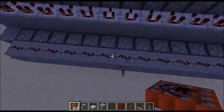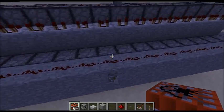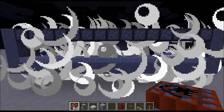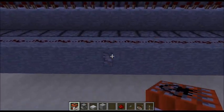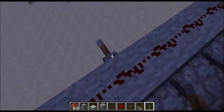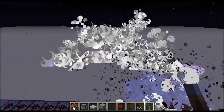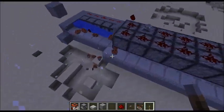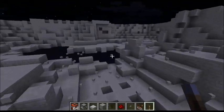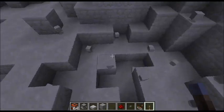These dispensers don't have comparators so they won't be ticking rapidly, but they will set off just one row of TNT. I don't think I've actually fired anything this big before, so this should be fun. It has the possibility of backfiring, but for one shot I think this is pretty good.